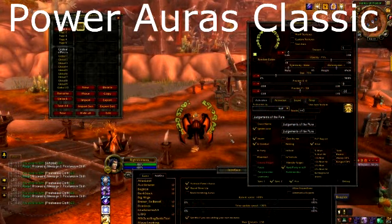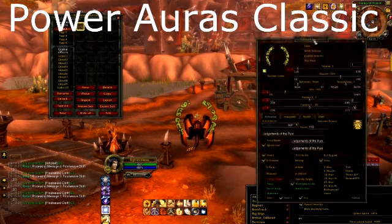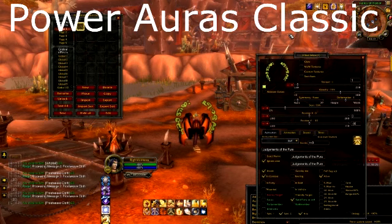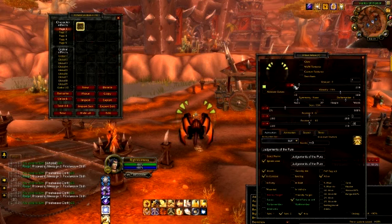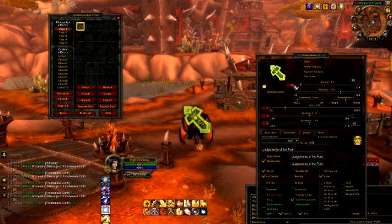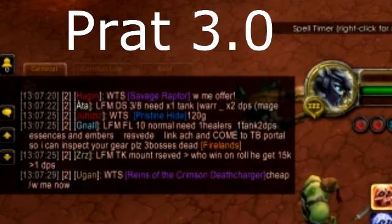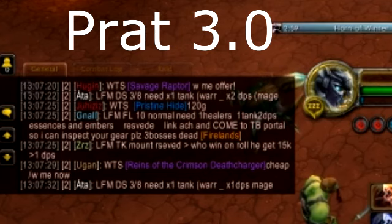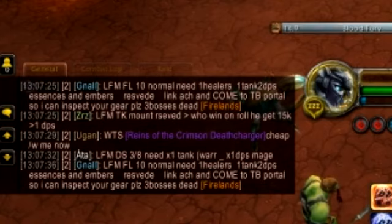Power Auras Classic. This add-on seems complicated, and it kind of is, but it's also damn useful. You can use it to show you when buffs are on you, when they're off you, when stuff is on cooldown, when it's off cooldown — basically an add-on to alert you to whatever you want. Because it is so heavily customizable, it is more complicated to set up than most add-ons. Then it is Prat 3.0. I use this for my chat window — I like being able to copy text out of my chat box, and that is why I have it, but it also has some other cool features.